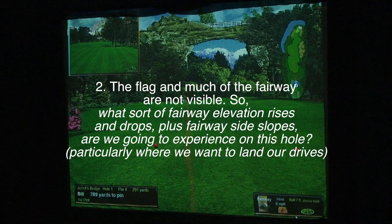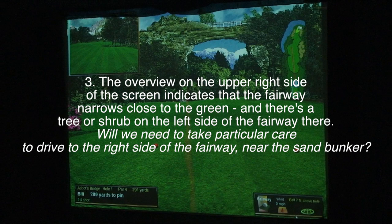Number two: the flag and much of the fairway are not visible. So what sort of fairway elevation rises and drops, plus fairway side slopes, are we going to experience on this hole, particularly where we want to land our drives? Number three: the overview on the upper right side of the screen indicates that the fairway narrows close to the green, and there's a tree or shrub on the left side of the fairway there. Will we need to take particular care to drive to the right side of the fairway near the sand bunker?